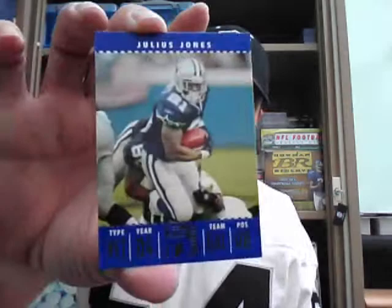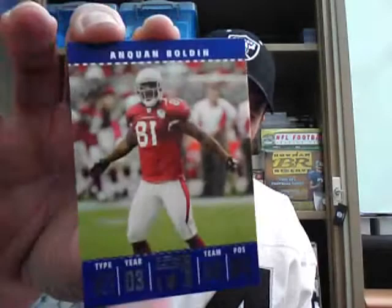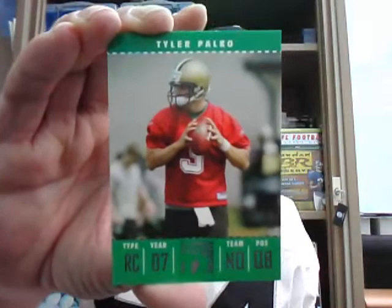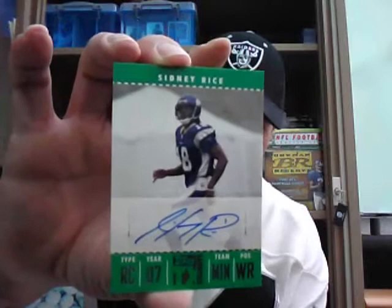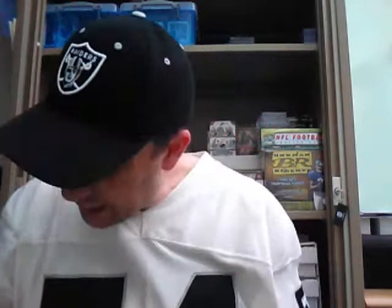Next pack: base of Julius Jones, Hines Ward, Donovan McNabb, Alge Crumpler, Anquan Boldin, Eli Manning, Keyshawn Johnson, and Tony Gonzalez. We have a rookie numbered 2049 of Tyler Apolko of the Saints. And our next hit is a decent rookie auto — Sidney Rice of the Vikings. Sidney Rice with the Vikings gives a hit to Joel — first one for Joel, so he's one of the two we needed to get a hit for.